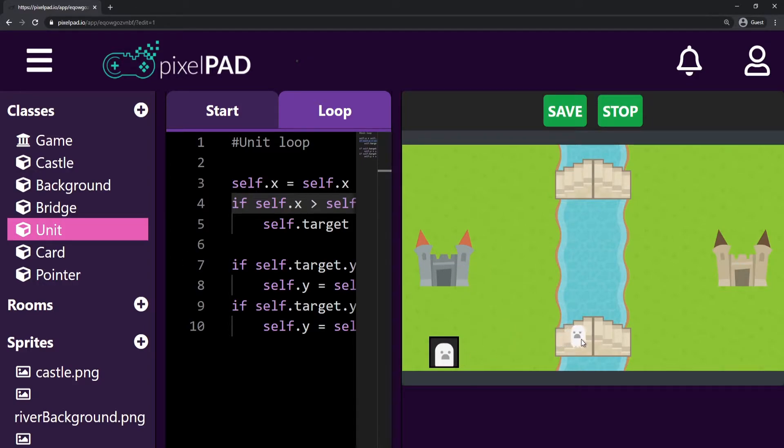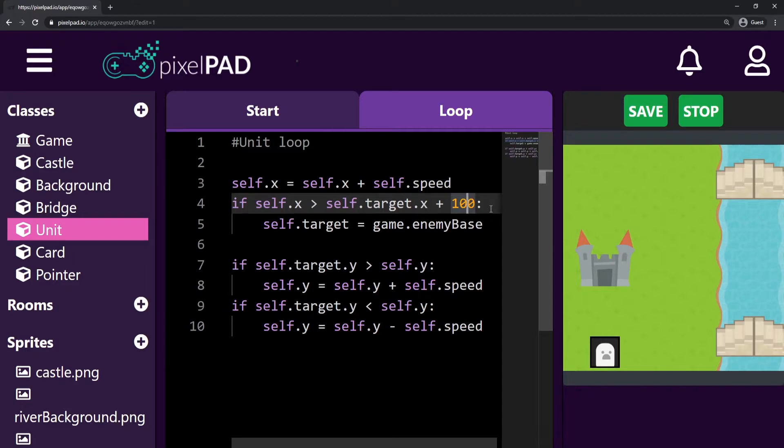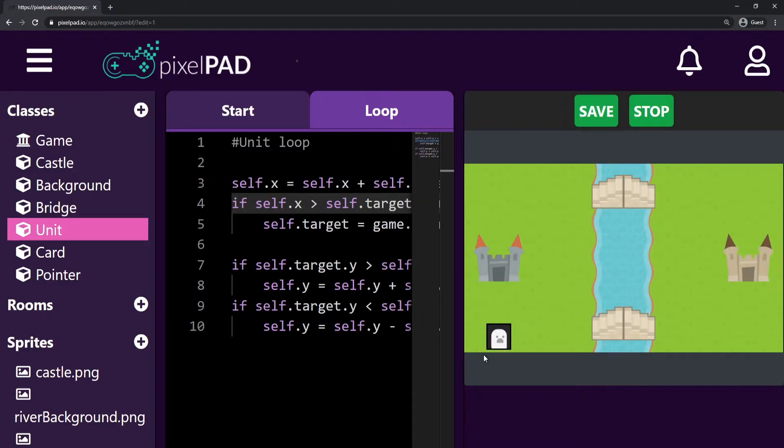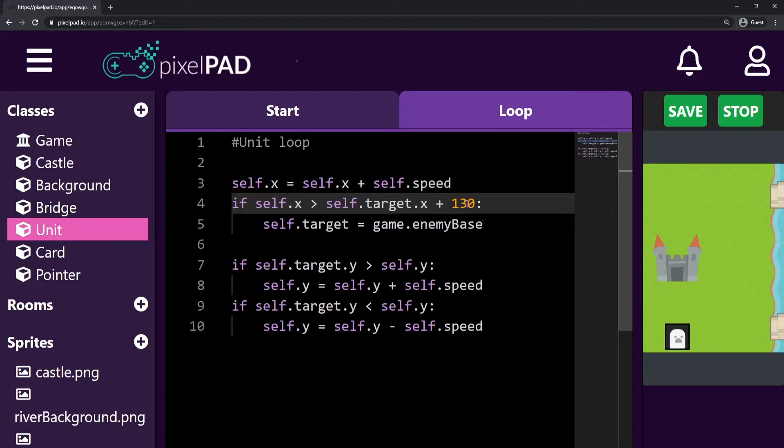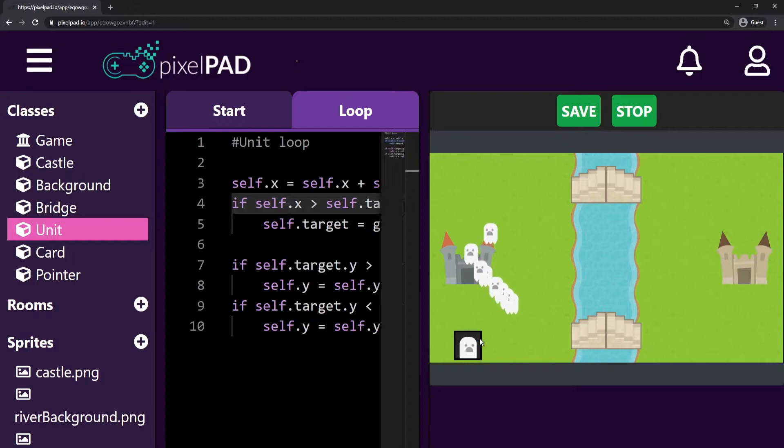My unit goes there, it crosses the bridge, and then it turns to the castle. I think I can even make this bigger, like 130, just to make sure the unit is crossing the bridge entirely before changing its target to be the enemy castle. And there you go — I'll just round it up to 150. That's my final value, and this looks way better already.